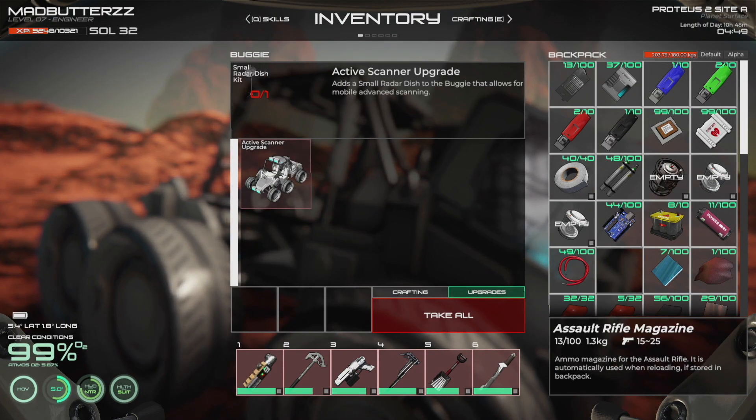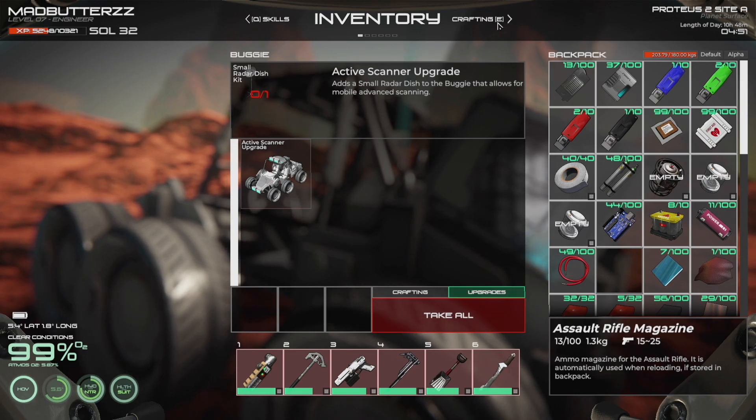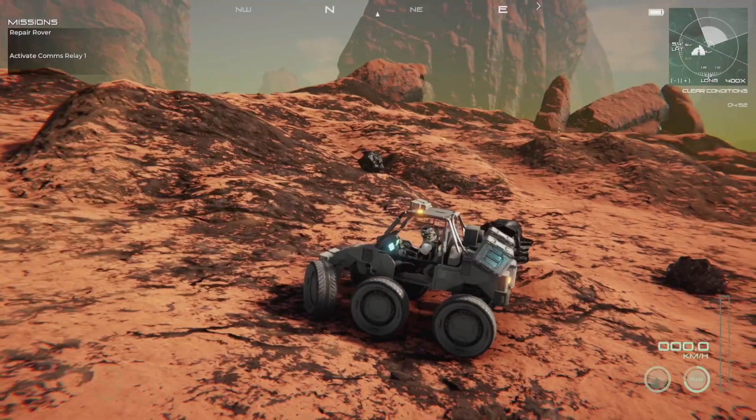If I try to upgrade the vehicle, there's an active scanning upgrade I can't do because I need a small radar dish kit. I don't know how to make that — does anybody know? So if I go and find uranium, it shouldn't be too difficult.